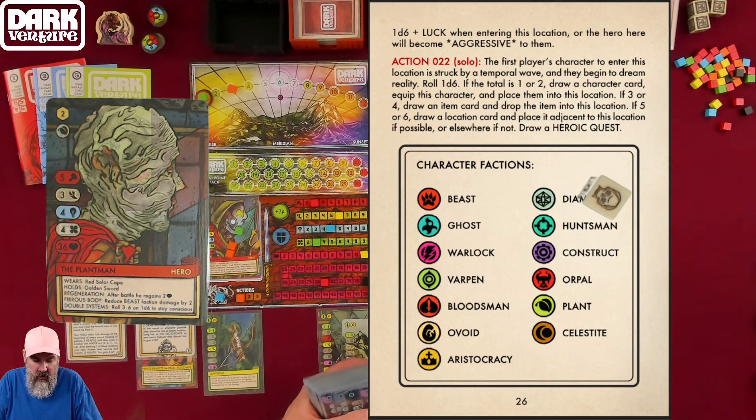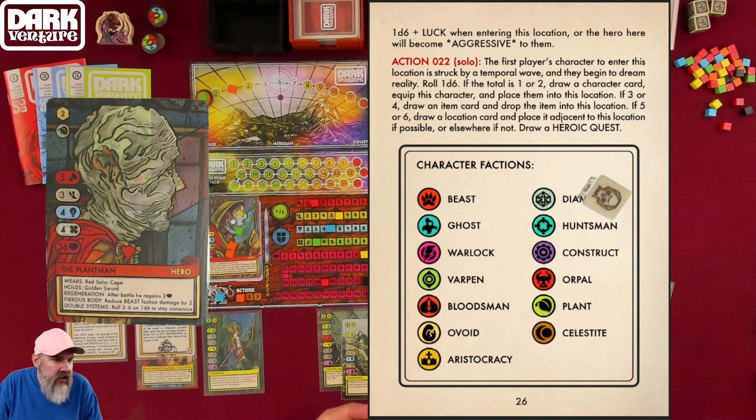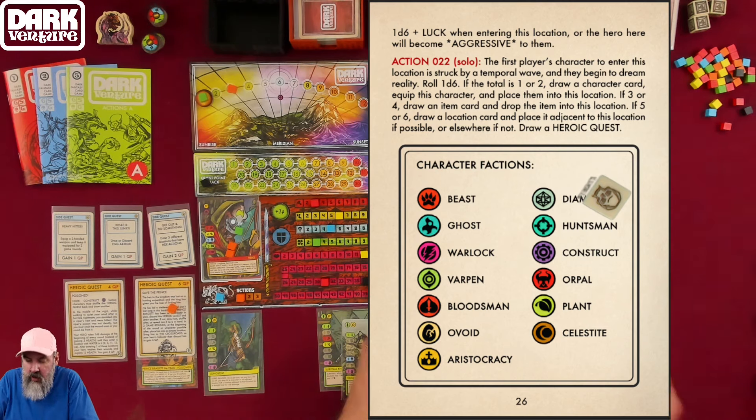On a 3 or 4, draw an item card and drop it into this location. On a 5 or 6, draw a location card and place it adjacent, then draw a heroic quest. The Plant Man also triggers a drawn heroic quest: 'Fledgling Knighthood' — pledging knighthood. He's number 2, and he's not aggressive. We'll lay him out up here in Gargan's Clearing.